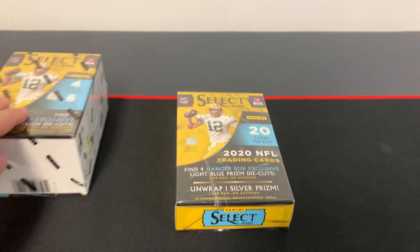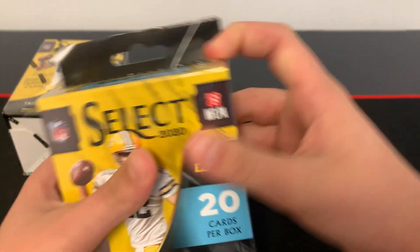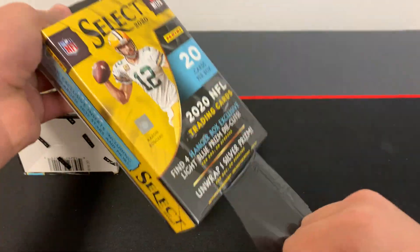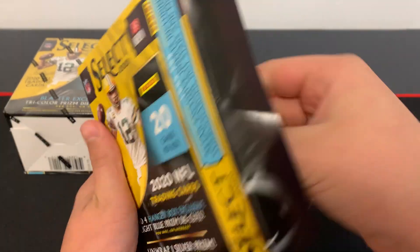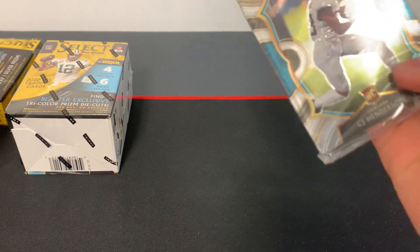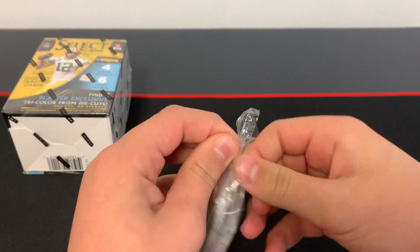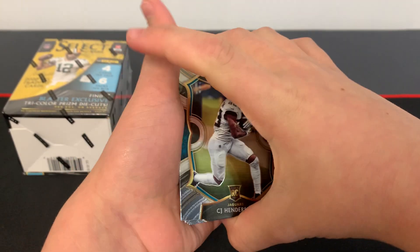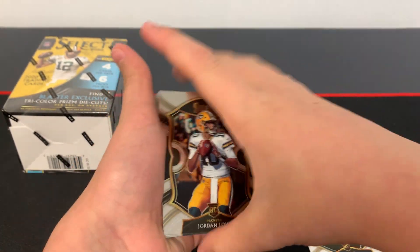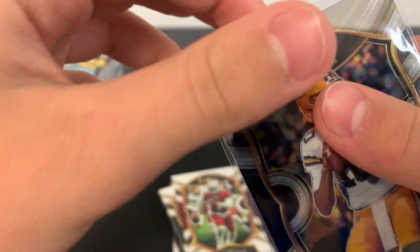Let's get right into it. First, we'll open the hanger box right here. A lot of packs inside. First card we got here is CJ Henderson. Jordan Love — nice first hit. Nice card right there.